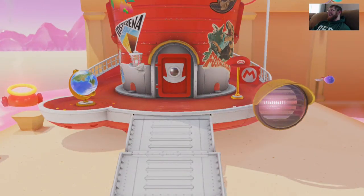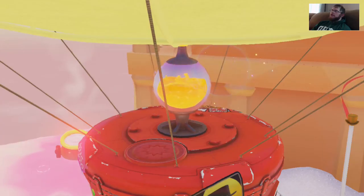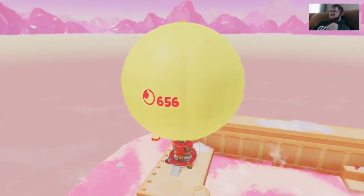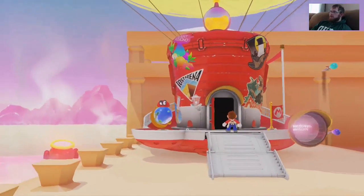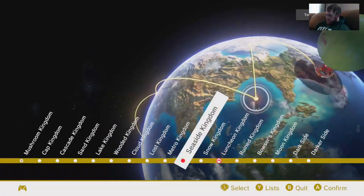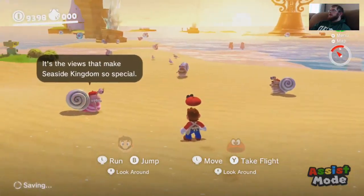What are you doing? Wasting time. I always waste time. Look at all them delicious moons. To Seaside? To Seaside, yes. Seaside Kingdom — explore the northwest reaches underwater. In a coral patch, just like in the painting, ground pounding the top springs forth the treasure. Northwest. Over this way? That way, yes. I really like the ambiance of the Seaside Kingdom. Oh, I love it — it's my favorite. The music is all peaceful and stuff.